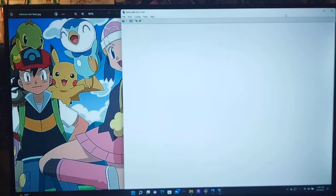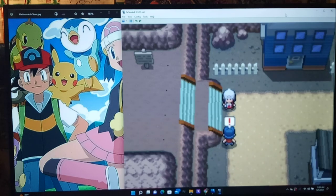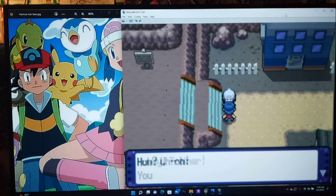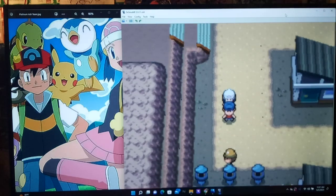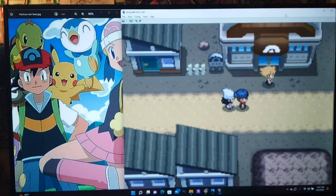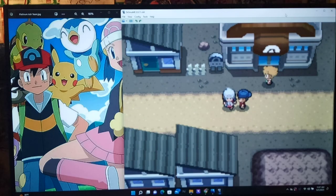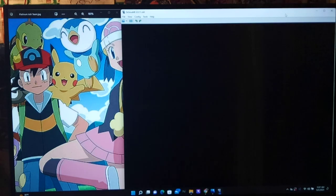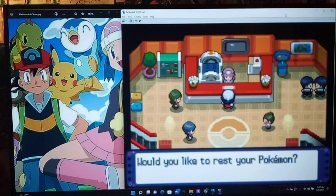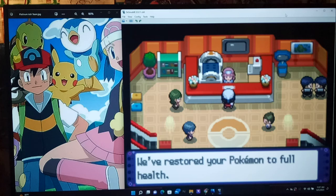Let's just head on out of here. I think the rival will encounter us here pretty soon. 'Howdy trainer — you don't have a single gym badge, you better do something about that. I'll take you to the Pokemon Center.' Like, how does he know? Are you checking out my waist, bro? That is rude. 'Is that guy in front of the gym your friend? He's sort of twitchy and impatient.' We're not gonna do anything there though. I'm just gonna go heal first — need to heal my Wartormon.